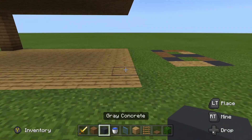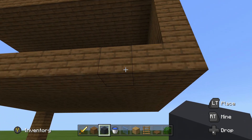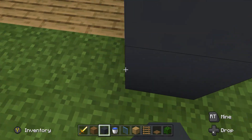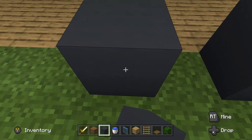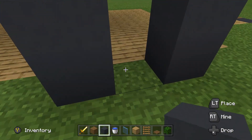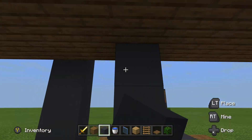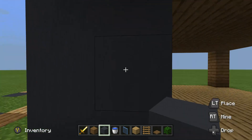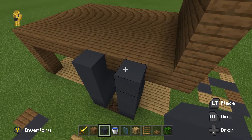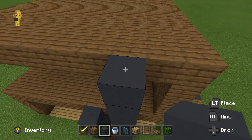After that, count from this wall — one, two — and then place gray concrete. Build that down to the floor, skip one block, then do the same thing on this side up to there. Break the block in between. Come to the back side of that and place gray concrete up to the ceiling. Then bring this gray concrete up to the roof and go one higher.